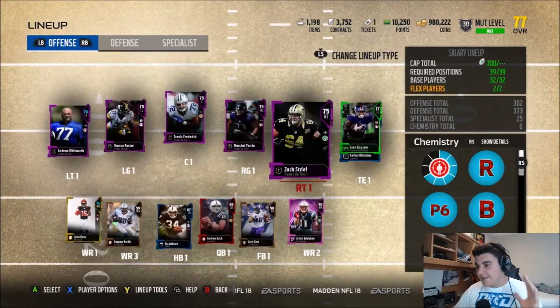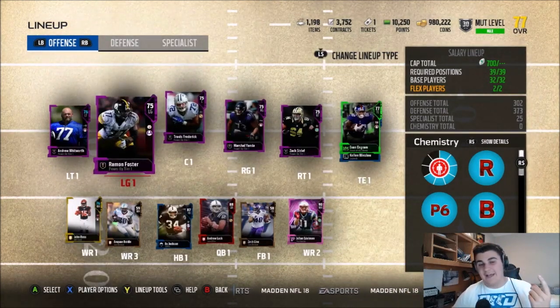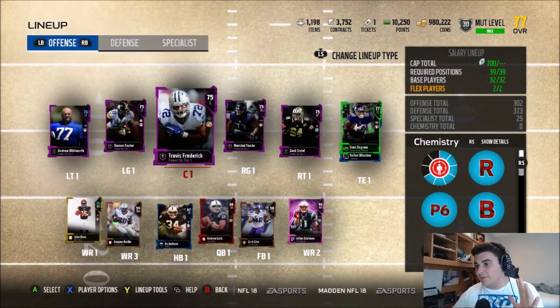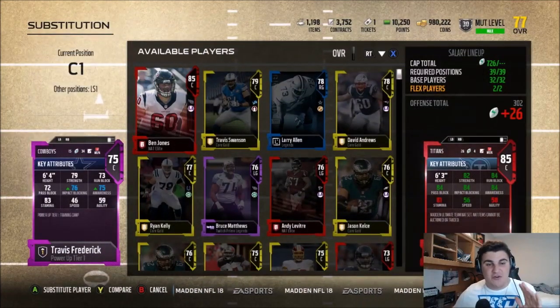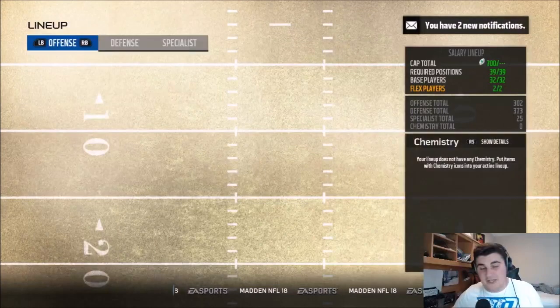Starting off, I know these are 5 players, but this entire offensive line I think counts as 1. Unless you really juice out your line, if you like going with the low cap line, you've got to go with the Tier 1 power-up players. These guys are only 15 cap, and they are not terrible when it comes to pass protection.